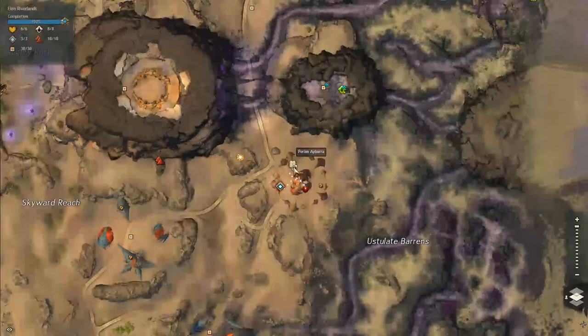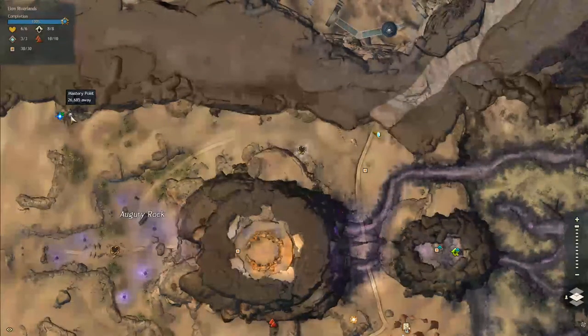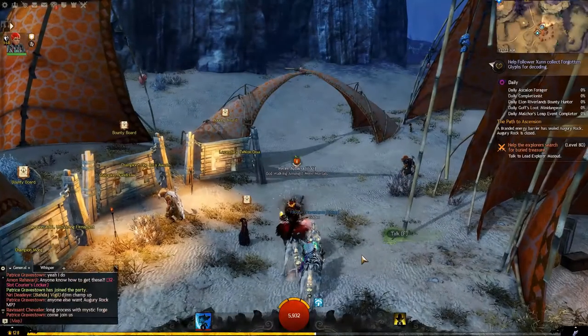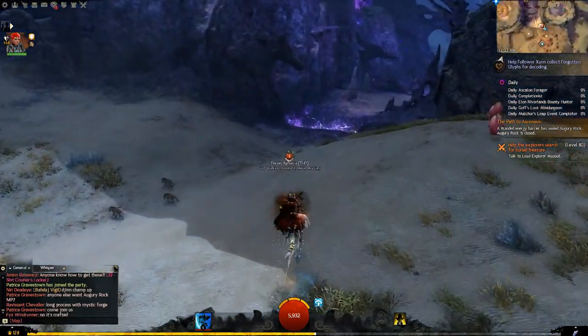What's up everybody? It's Luke from Galaxy Tech Review and by request I have how to get the mastery point in Elon Riverlands north of Augury Rock. As you can see it's right there. You're going to need tier three jackal because there's a little portal that you're going to have to go through that takes you underground, and I would bring a friend with you just because you have to fight a few mobs.